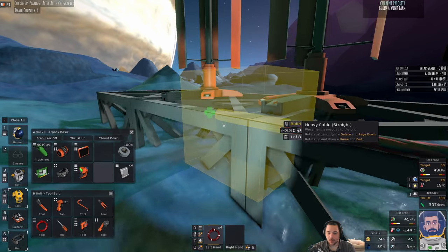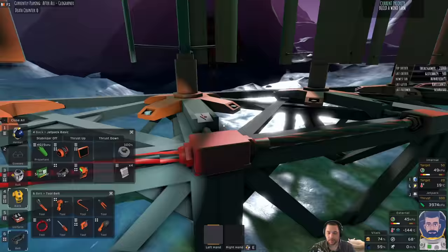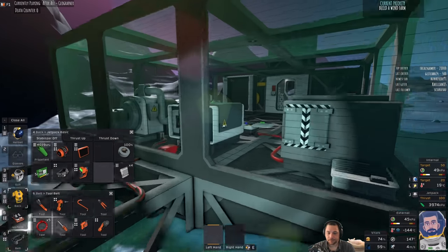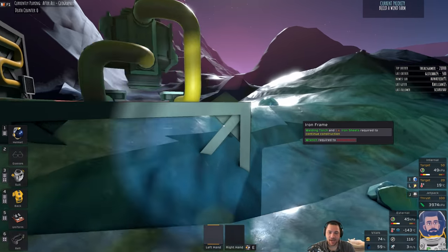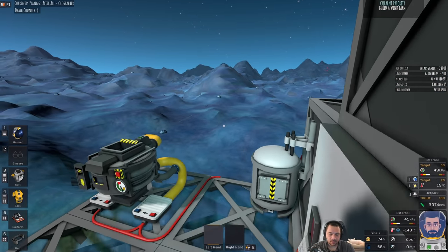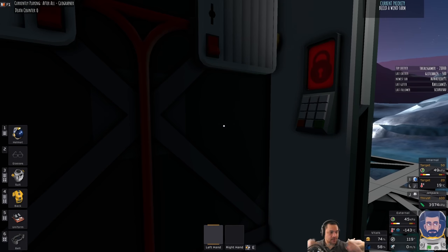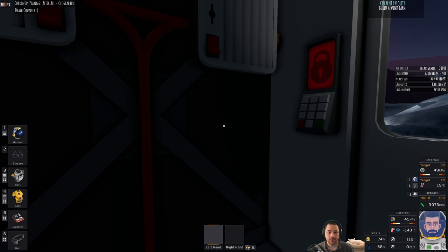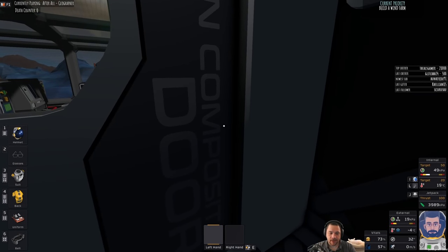Definitely not going to have enough, but almost — I'm just shy one cable. Let's print one more cable. Does height affect it? No, but I believe it has to be outside. Weather on planets is ubiquitous, it happens everywhere all at once — it might not work if you're deep in a cave. I'm not sure about that, but inside obviously it's not going to work.